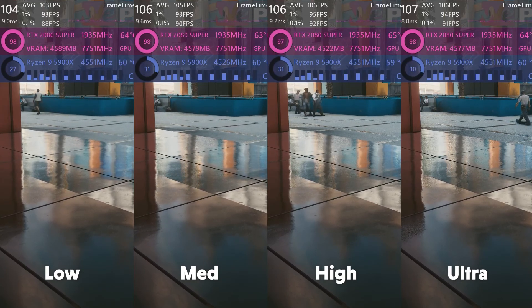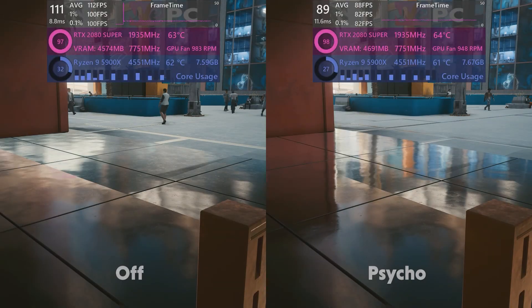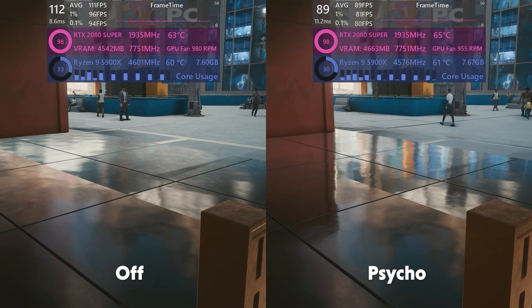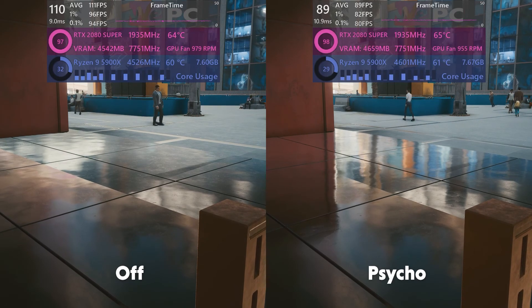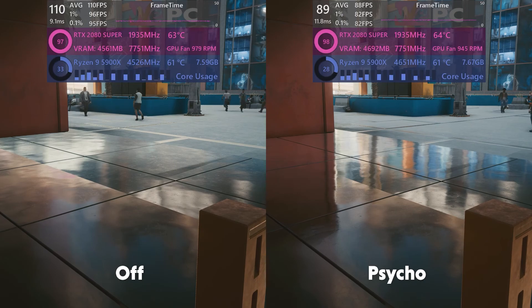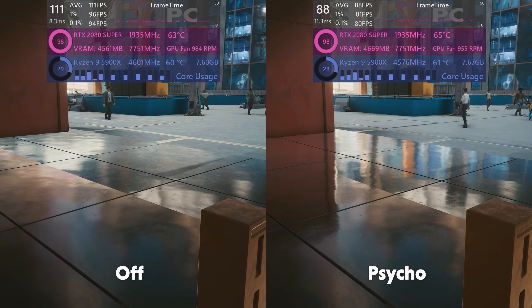Interestingly, there's another setting within Cyberpunk called Psycho. Here in this scene alone we lose a good 20% of our FPS and the settings look no greater than ultra. So definitely, if you're going for optimisation, it's a good general rule to avoid Psycho settings.